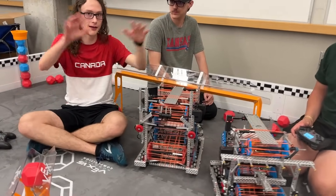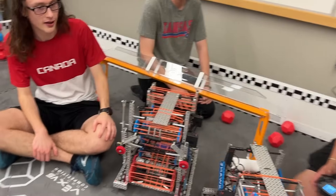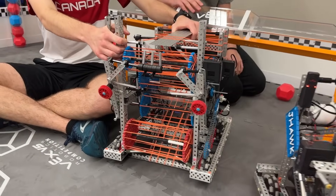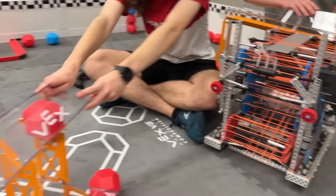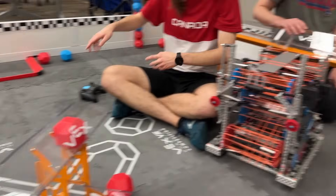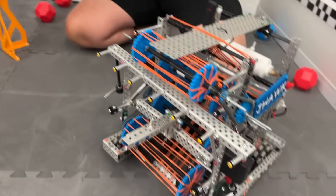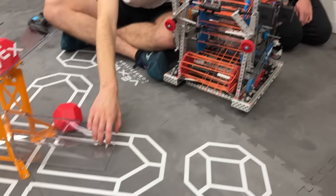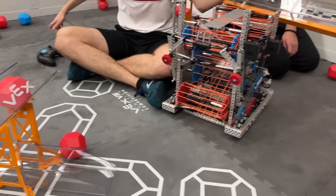General design methodology: this guy - the 24 - is more focused on the top center goal and the match loaders. And then the 15 is more focused on the long goals and clearing out the park zone. Both of them can do the bottom just fine, because if you can't do that, that's a major skill issue.